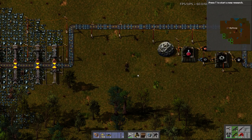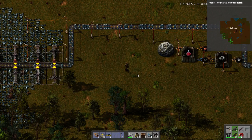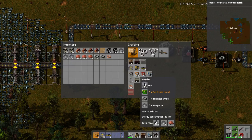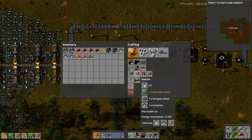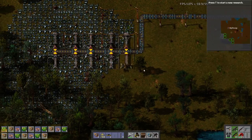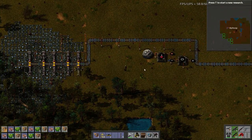So I want to do 36 inserters for buffer storage. I got six, so I need 30 total. Go big or go home.